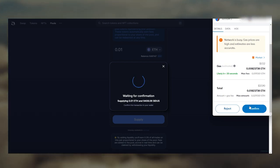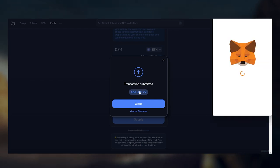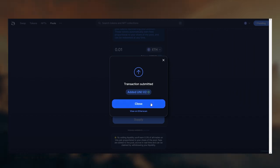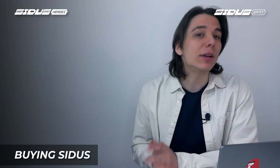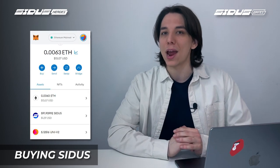Uniswap will offer you to add the UniV2 token to your wallet so you can keep track of your LPs — I recommend doing so. Next, just go back to the liquidity adding process and get your LPs. Check your MetaMask wallet and see if you got some new tokens called UniV2. These tokens are distributed by Uniswap as a reward for providing liquidity, and they are the very LP tokens that you're using to farm extra Cytos tokens.